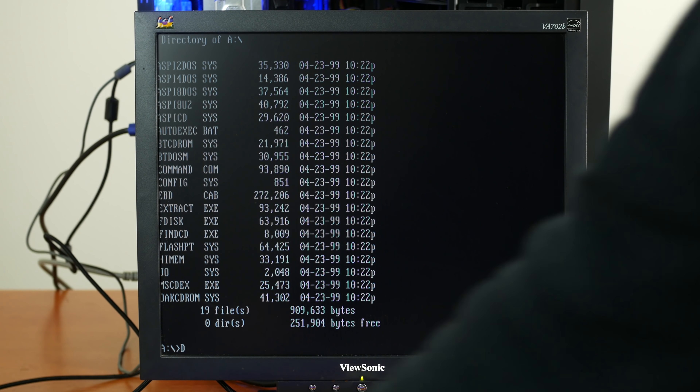We knew this graphics card wasn't the most powerful thing in the world, and it looks like we're seeing the result of that. The card from last time was a 6800 Ultra, the last Nvidia card to officially support Windows 98. On videocardbenchmark.net, the 6800 Ultra scores 139 — not much by today's standards, but pretty good for the time. This FX5200? It's 8. It's f***ing 8. It has like 5% of the power of the 6800 Ultra.